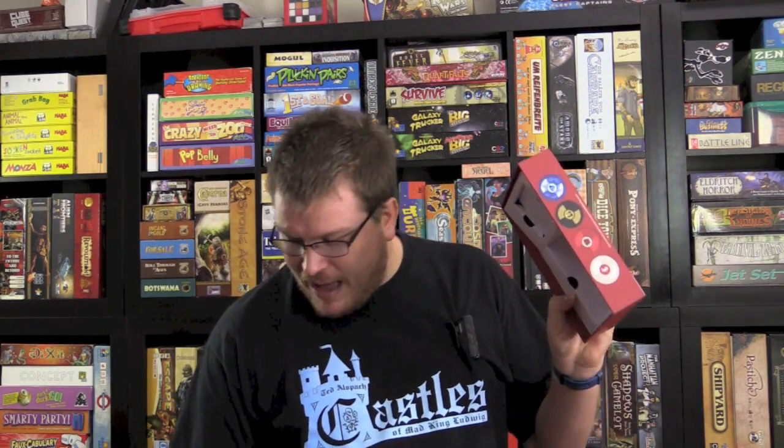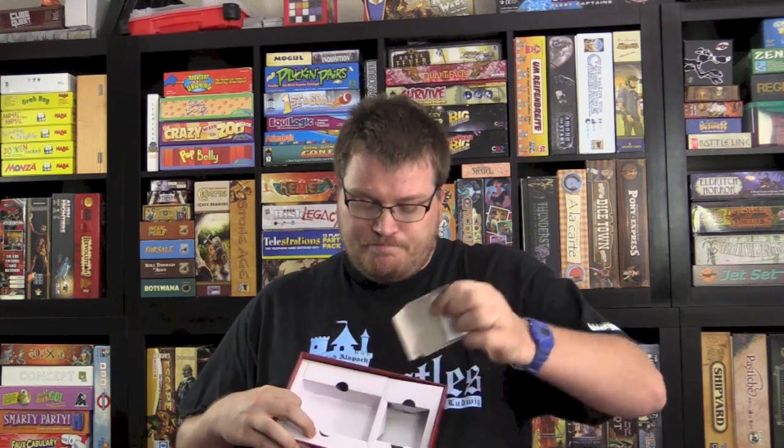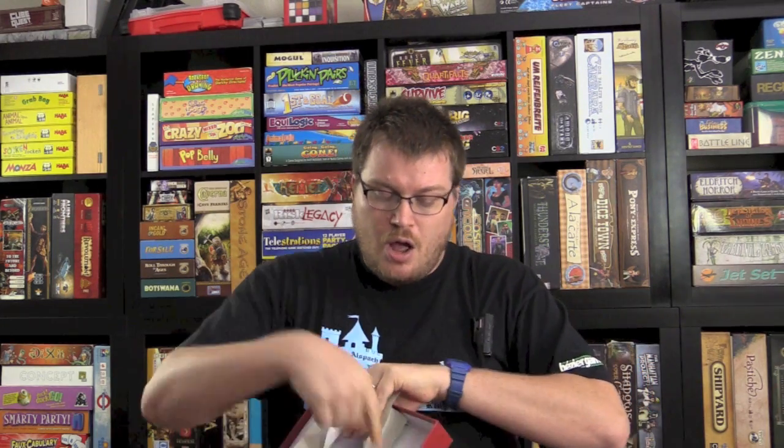And here's another thing I really have a problem with. This is a nice, beautiful box. You open it up and there's a tuck box inside with the cards of the game — that's fine, I don't mind the tuck boxes. On top you have these boards, which are great. But look at this little spot here — all this empty room could have held money tokens. Are you kidding me that you make me provide my own money tokens for the game? Provide a complete game in the package.